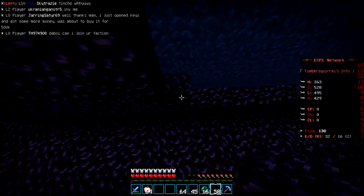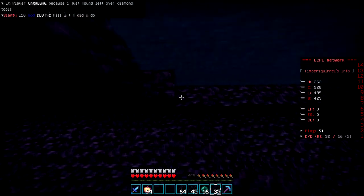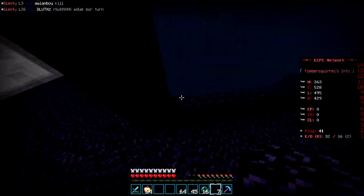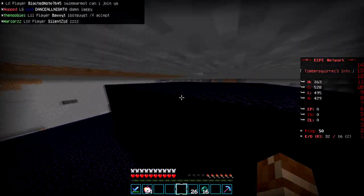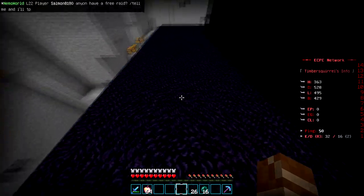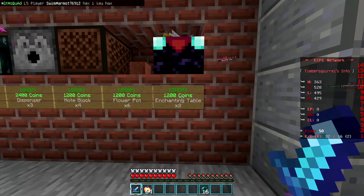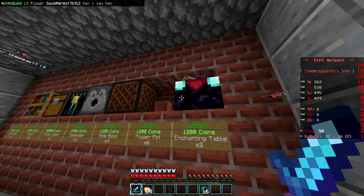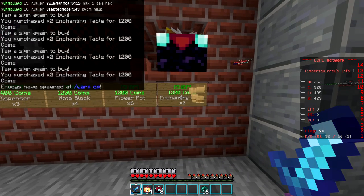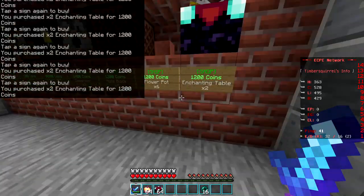I've given more defense to the spawner area, hopefully that'll prevent people from raiding it. Now for the special part — you can buy enchanting tables from the shop, and a lot of other bases on ECPE use this as a defense. I figured why not, we're gonna go buy some for our base. Hopefully it'll stop some more attackers, it might cost a lot but I think it'll be worth it.